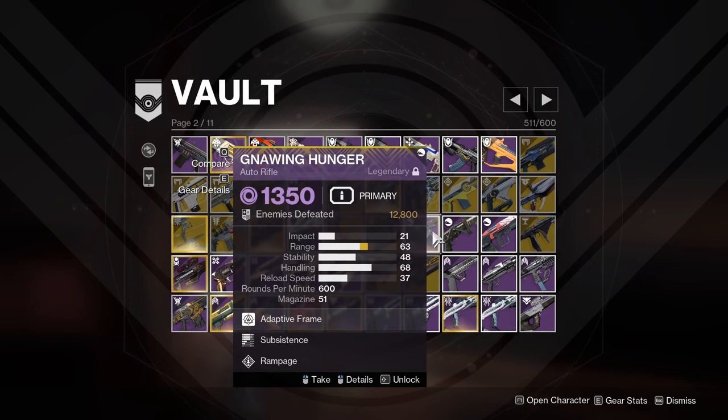Noring Hunger — I am keeping this because it's one of the very first shorts I made that gained quite a few views, called 'Noring Hunger Goes Brrr.' In that video I unleashed one mag, but the caveat is it's Subsistence and Rampage — every kill increased damage and partially reloaded the magazine. So what should have been a 51-round magazine quickly turned into at least 120–150 rounds in one mag. I'll link it above on the eye icon.